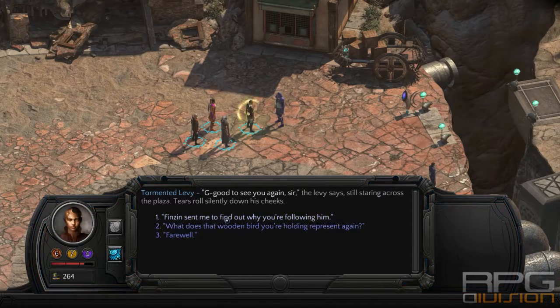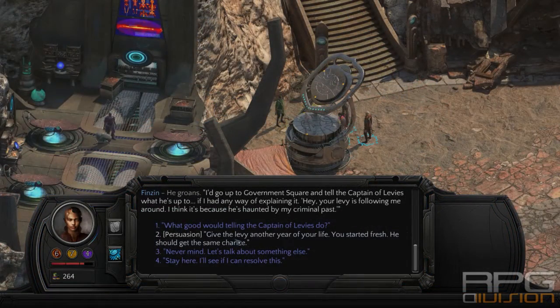Levy, whatever. Now you have two options. You can go to the Government Square and tell the Captain of Levy's what he's up to.